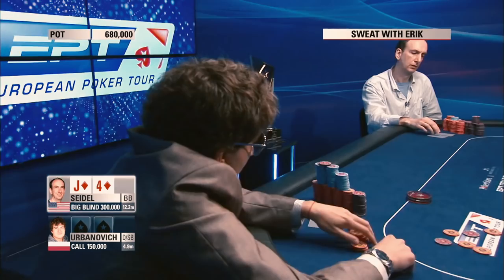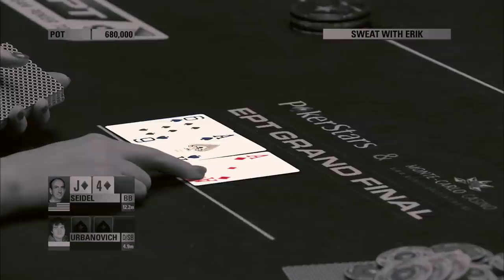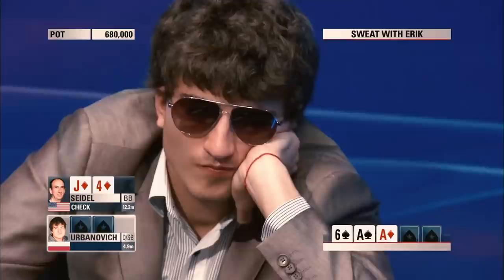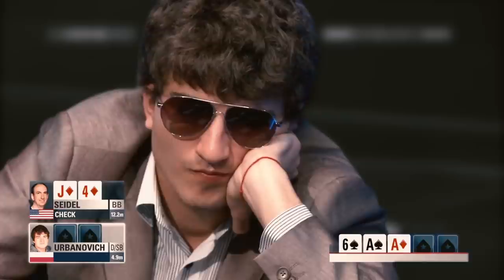In this hand at the final table of the 2015 EPT, Seidel shows us the true artistry of poker. The hand started with a standard call and check on the big blind. Eric Seidel has a jack and four of diamonds in his hand. The dealer reveals an ace of spades, a six of spades, and an ace of diamonds. It might look like a bad board for Eric, but for poker powerhouses like him, it opens a world of possibilities. With Urbanovic's call on the small blind, Seidel can count on him not having a strong hand or high cards. His opponent could have a monster hand like pocket aces or kings, but the likelihood is so small Seidel can't judge based on that alone.